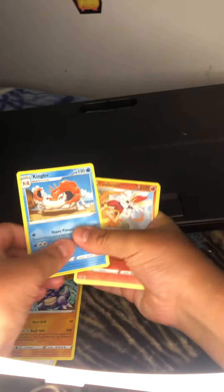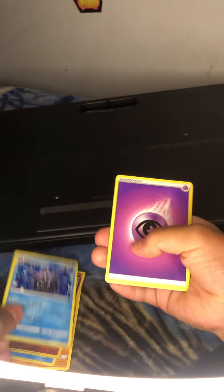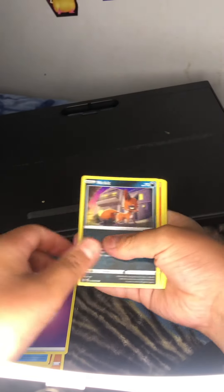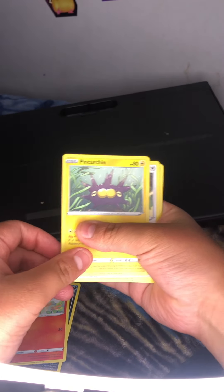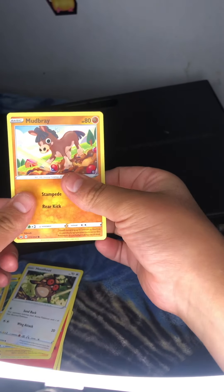Big Charm, Rhydon, Kingler, Cinderus, Cloyster, Energy — Dark-type, Poison-type Energy. Okay, Nickit, Vulpix, Pin-Churchin, Hoothoot, and Mudbray.